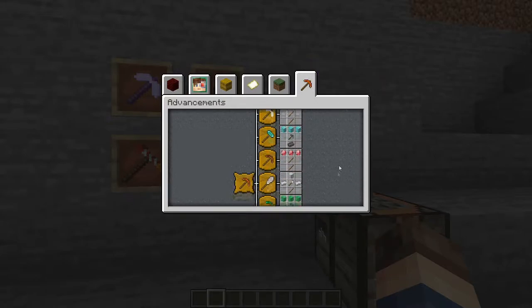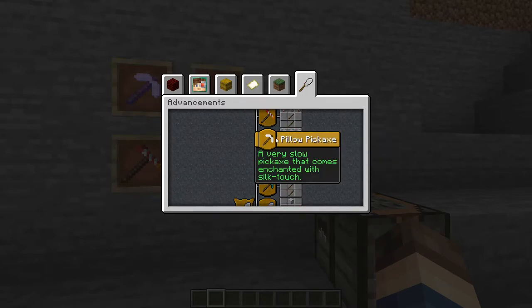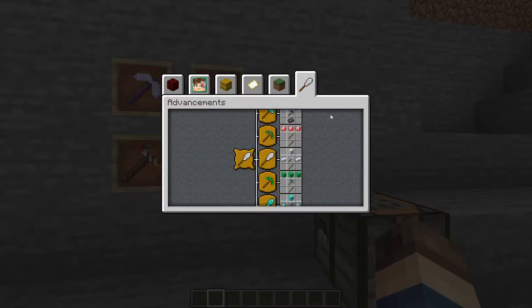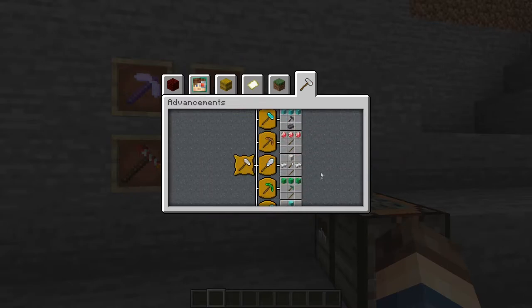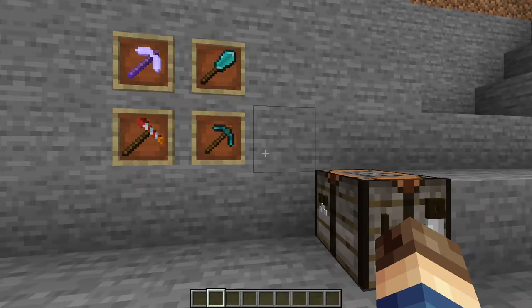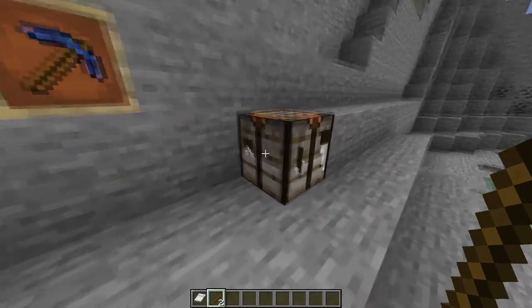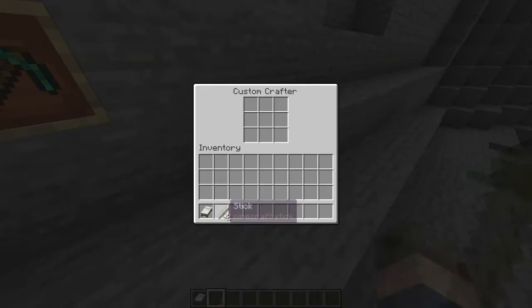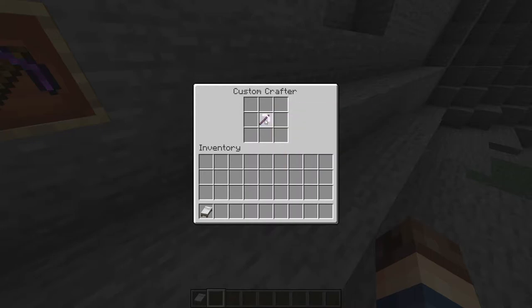Go to the more pickaxes tab and you can scroll through and find the pickaxes. The firework pickaxe is three fireworks and two sticks. The pillow pickaxe is three beds and two sticks. The diamond miner's pickaxe is a netherite shovel, a netherite ingot, two diamonds, and a diamond block. And finally the rainbow pickaxe is made with three rainbow diamonds and two sticks. You can find out how to get the rainbow diamonds and XP diamonds on the more swords page.